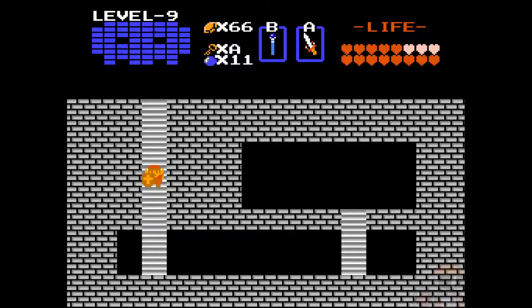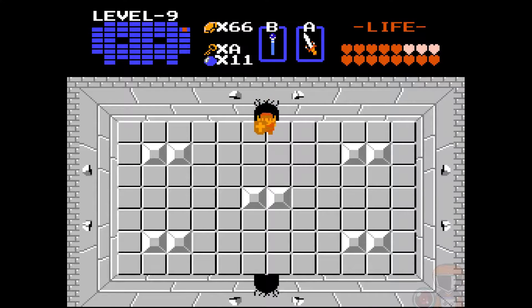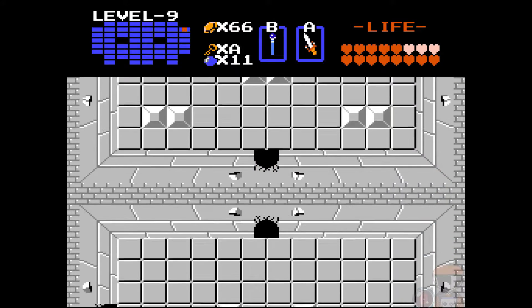Welcome back space cadets to Hell and Dave's trip to Jupiter! Last time we got the red ring and now we are continuing our journey through Ganon's lair. Right now I'm trying to find staircase D — staircase letter D, the big D.